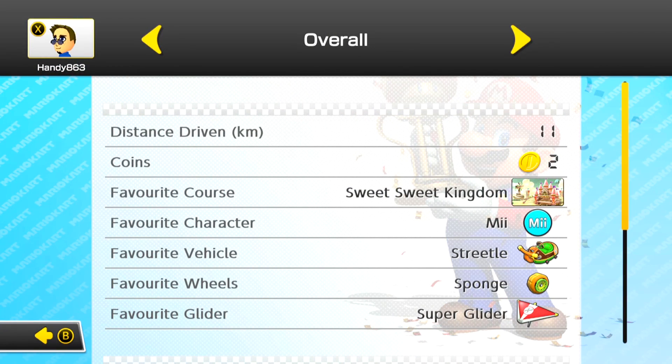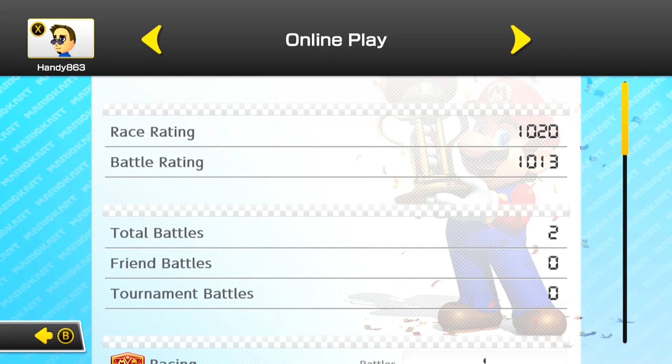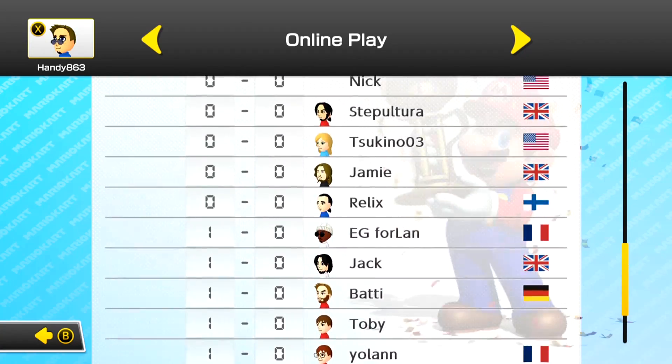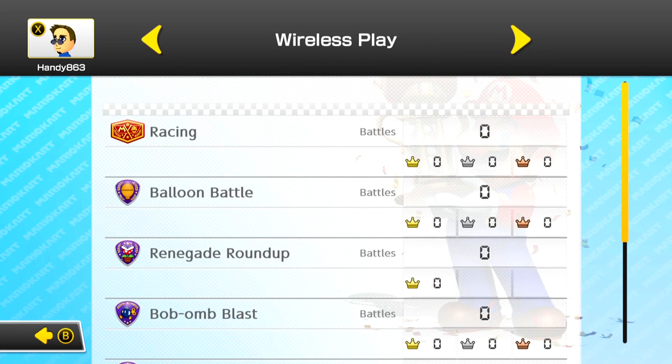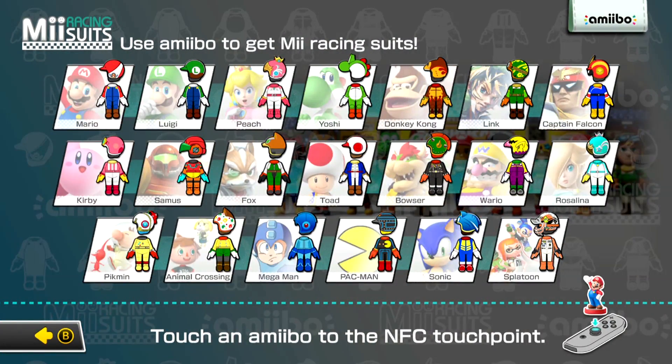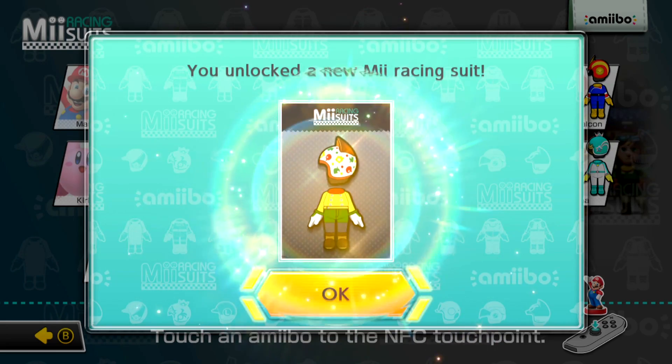We can take a look at the play stats - it seems to show us what we've collected already. My favorite course is currently Sweet Sweet Kingdom or Cake Kingdom - I don't even know what to call it. Distance in kilometers - it gives you what it measures in there. And it actually tells me how I rank up against everybody - interesting. You can easily scan an amiibo in, like I've got a villager amiibo. You just place him on the analog stick of the Joy-Con and it will scan him into the collection. I have an entire bag of amiibos so I'm going to go ahead and scan those in as well.